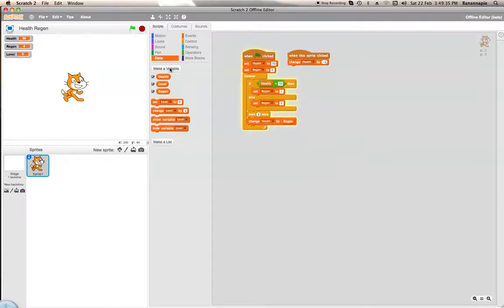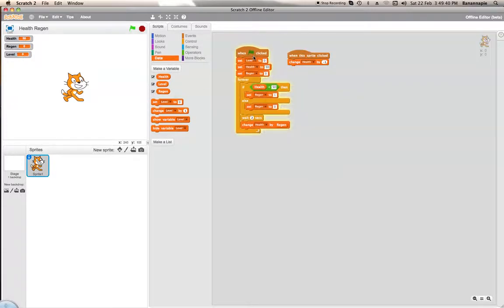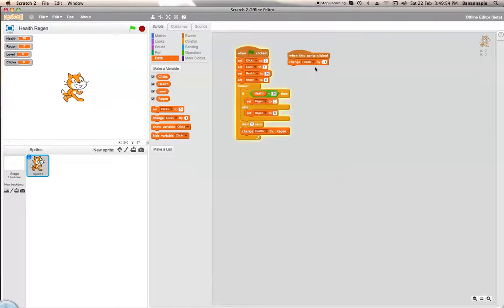It's only a simple thing — it's not going to be like most games where you have to kill enemies. So let's set level to 1. We'll also want to create a variable called clicks, which will count the amount of clicks. What I'm going to do is make it so that if you click 10 times, you go up a level.